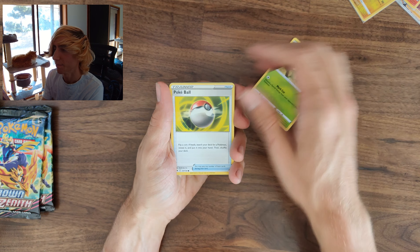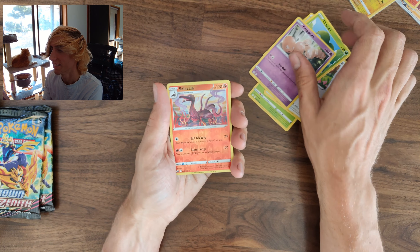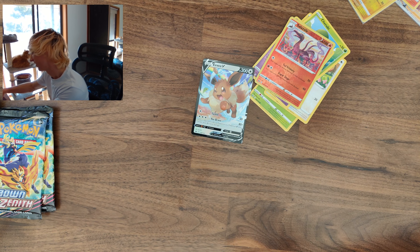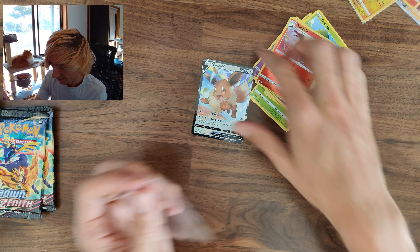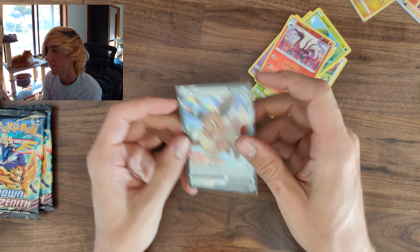Next pack: Poké Ball, Jangmo-o, Exeggcute reverse, a Lunatone, and an Eevee V. Technically not missing — it is an ultra rare card and a nice-looking V. I'll give Pokémon that.